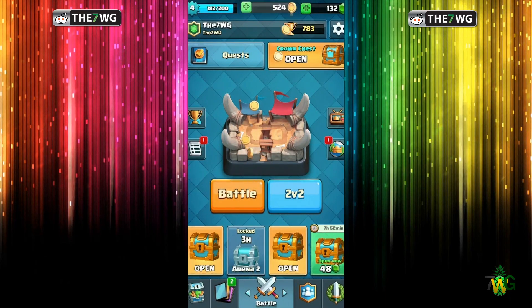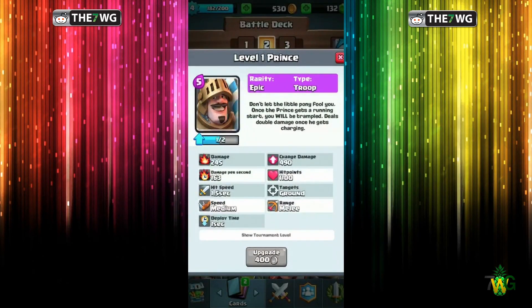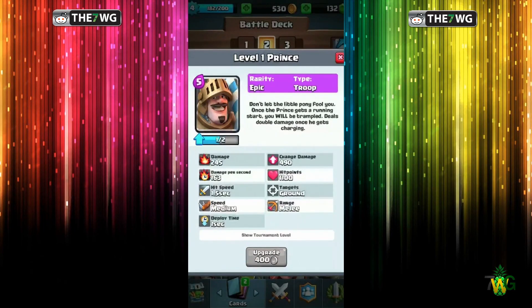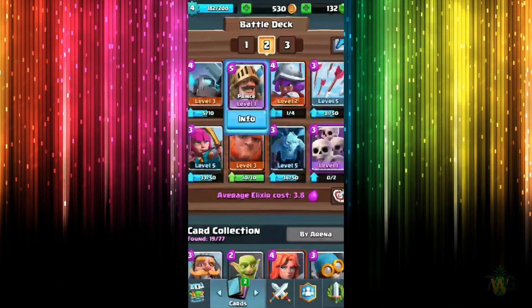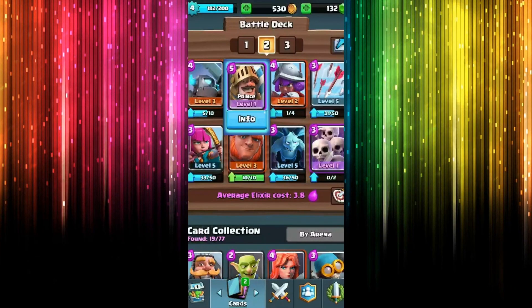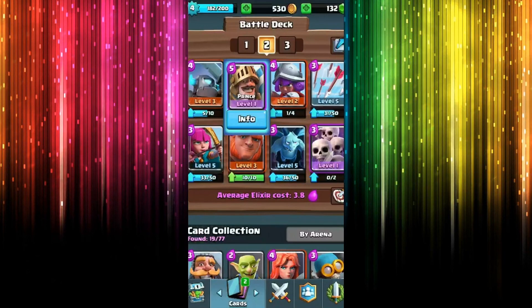That was awesome. I'm actually really excited to see what we can do now because with that Prince — it is five elixir, but still, 1100 hit points, dude. Let's freaking go! There you have it, worlds. If you enjoyed this video make sure to leave a like, if you're new to the channel go ahead and subscribe, and as always it has been the 7 Worlds Gaming and I will see you in the next one. Take it easy everybody, bye! I think my game just rose.